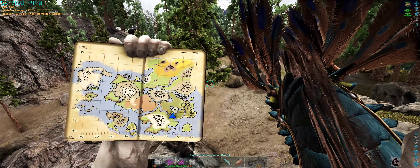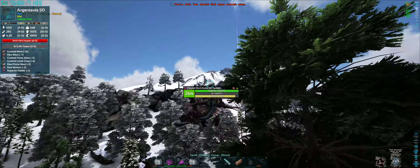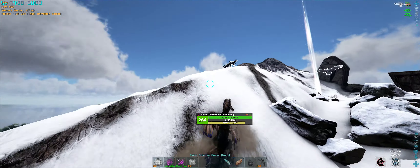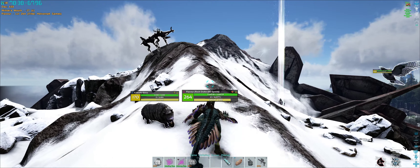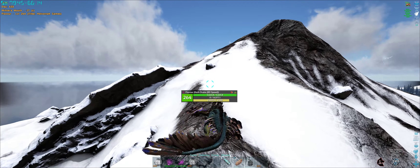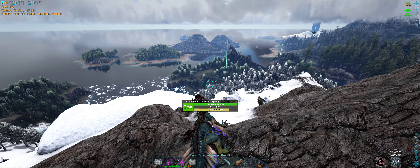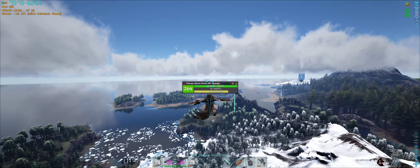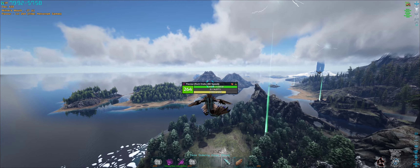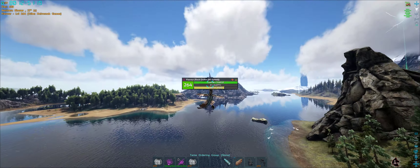Let's see where we are. We want to be over that mountain, so we'll go directly over it and get some height. I didn't know there were striders on this map - I'd need to find some mutagel before taming those. You can see those mountains in the distance with the flat peaks - that's where the wyvern nests are. At least that's the fire, lightning, and poison wyverns. You have to go to a completely different spot for ice wyverns.